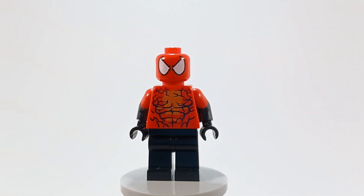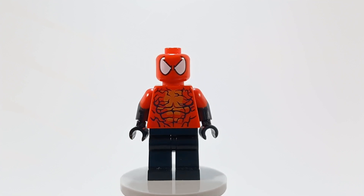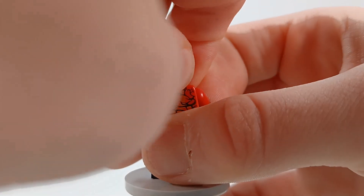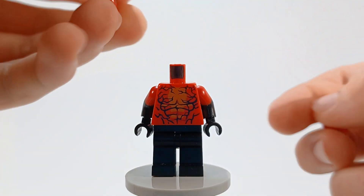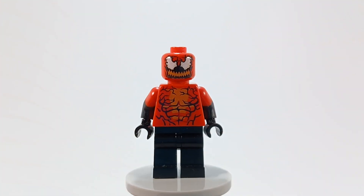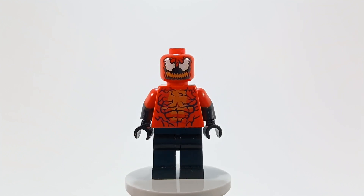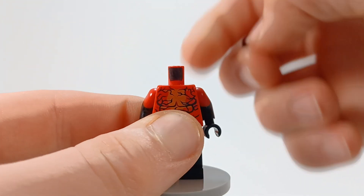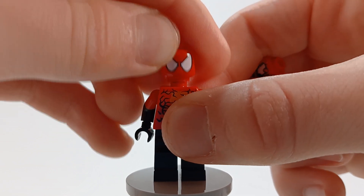I kind of like the older Carnage's printed arms on him more — I just thought I'd show off this version and see: do you guys like this one more? Do you like the older one I made? I don't know. And then technically, if you wanted to give Toxin a mouth — because at times he does have a mouth — you could take this head off and give him the newer Carnage head, because whenever Toxin gets angry he does get a mouth. But I'm gonna go ahead and put this head back on because that's for the thumbnail.